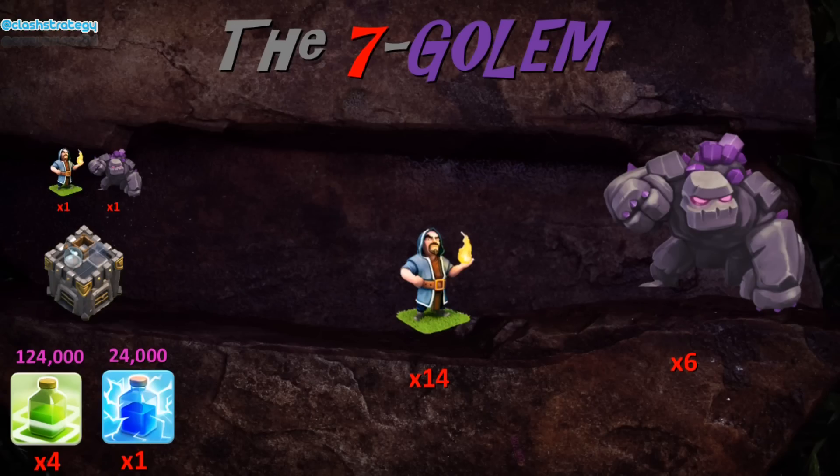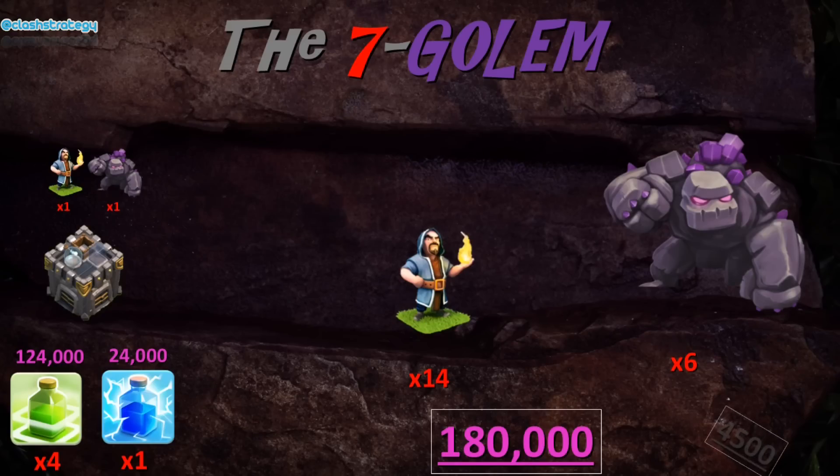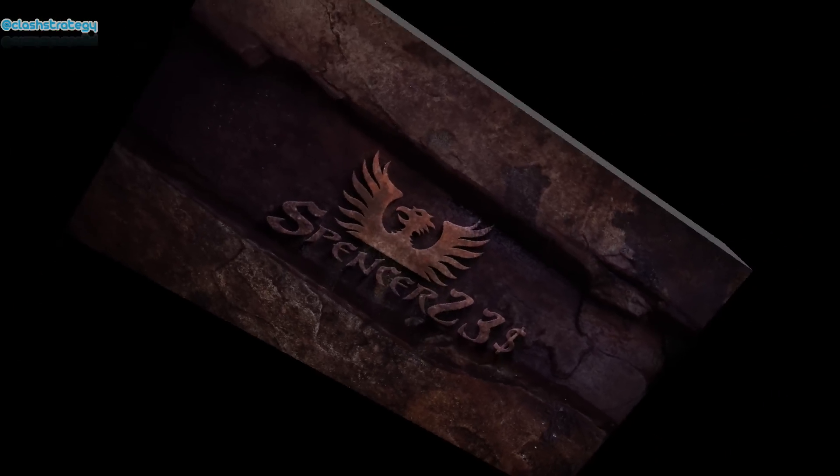There is literally no firepower in your spells and very little firepower in your troops. Although this attack seems expensive, 4500 dark elixir isn't a lot more than some of the big attacks at the moment. And 180,000 of the pink stuff is actually quite cheap compared to some of the others.